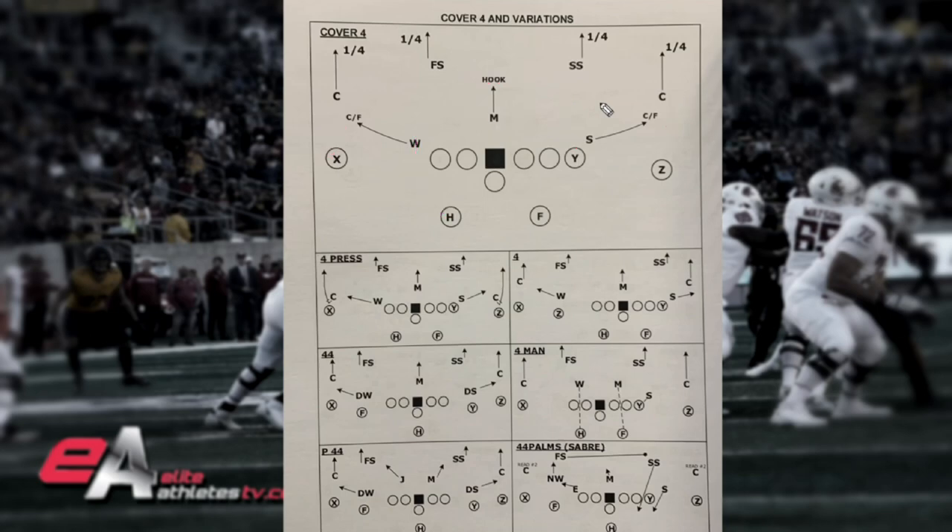Now let's look at a couple variations. For press cover four, they try to give you a cover two look and press inside to disrupt timing, then bail and play their quarter from that press look. It's susceptible to go routes, and the safety has to help on those. But if you run vertical at that safety, you hold them with vertical routes. If your opponent plays four press, you can beat them with the go ball — but what they're hoping is that you check out thinking it's cover two. If they're going to press bail, outs, curls, and pivots are still there.